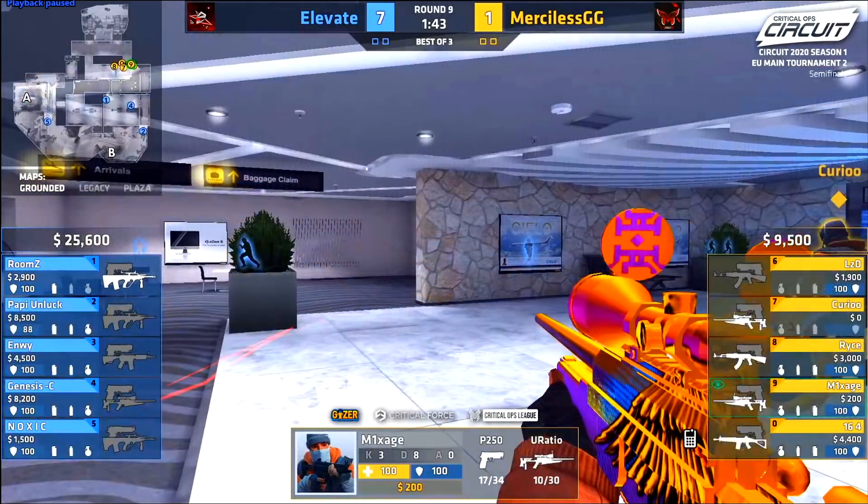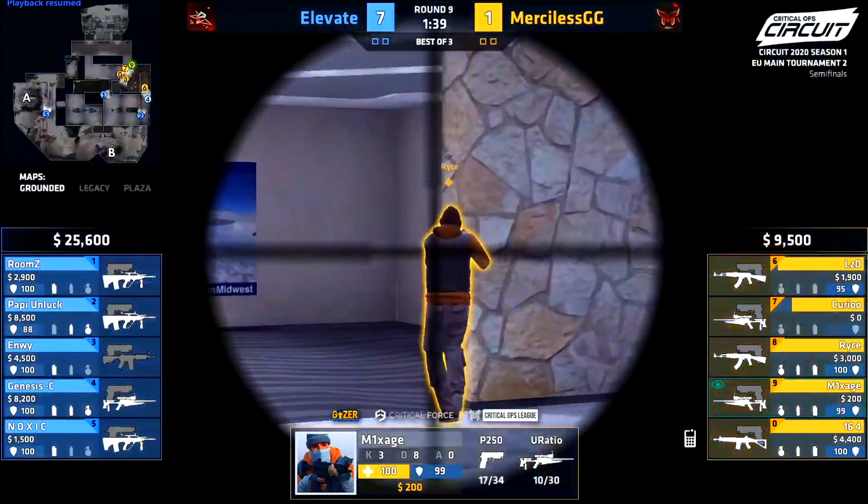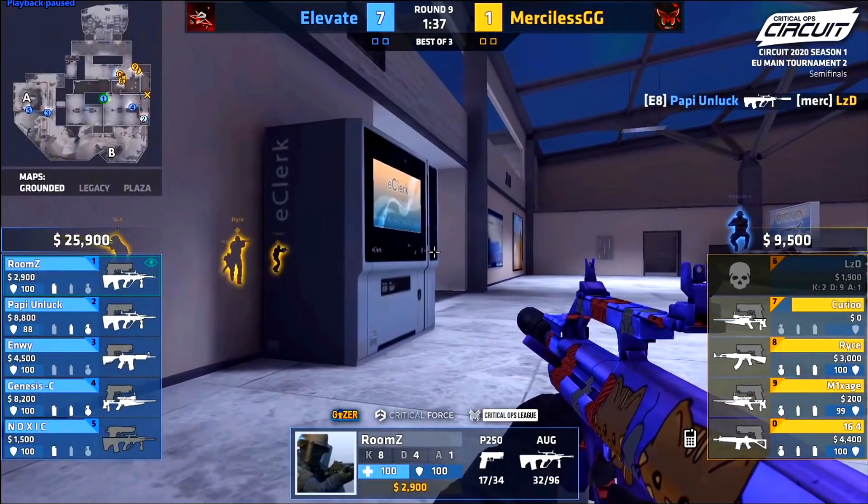Round nine: Elevate play heavily over towards B instead. You might be asking why — they know that Merciless haven't seen success at A for the past few rounds, so they presume Merciless might try B this round. In rounds seven and eight Merciless tried A and it didn't really work. So Elevate come out with early utility, do a bit of damage on Kirio, and Poppy gets the first frag. By the time Poppy gets that kill, Genesis is already rotating over towards B mid.